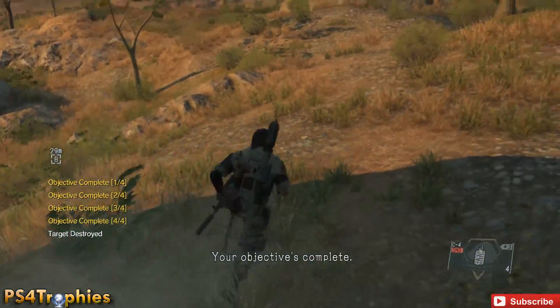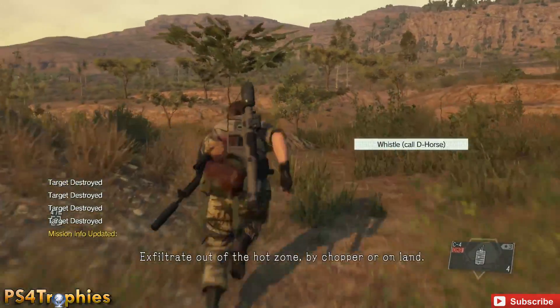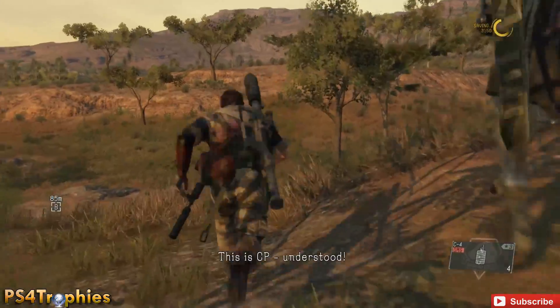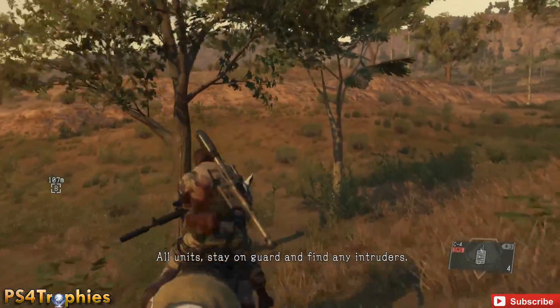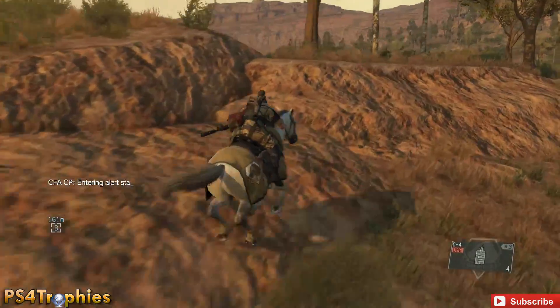Just like the other missions, you have to escape and leave the hot zone. You can either call a helicopter or just run away. I'm just going to grab the D-horse and keep riding out into the sunset, and that's it.